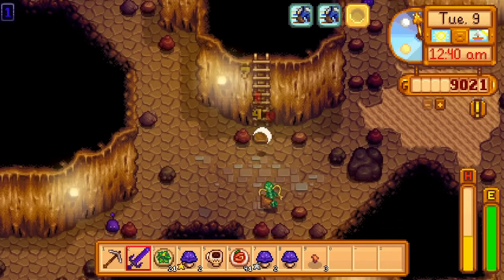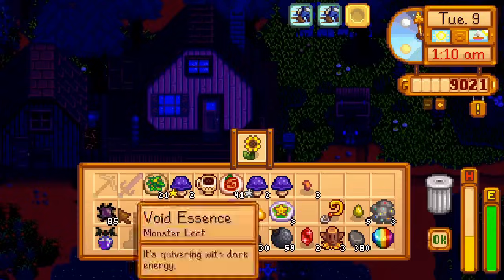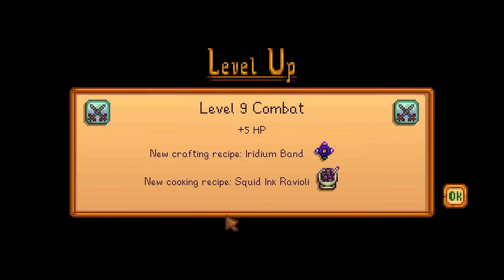I spend the rest of the day farming for serpents in Skull Cavern, then return to the farm, ship my sellables at 1am, and go to bed. I get level 9 combat overnight.